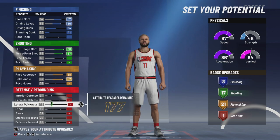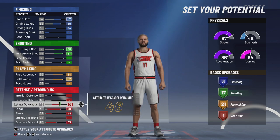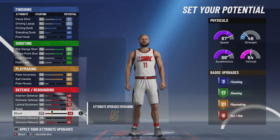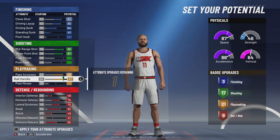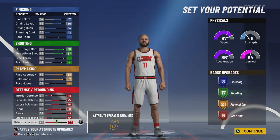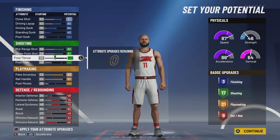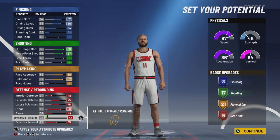For defense, we're going to max defensive rebound, block, steal, lateral, perimeter, and interior, and move up offensive rebound enough to get nine defensive badges. You've got one more attribute upgrade to play with — I put it on offensive rebound. So you get three finishing badges, which isn't the greatest, but I feel like shooting, playmaking, and defense is more important, especially for how I play. And I feel like you probably play a similar style if you're looking up a Damian Lillard build.